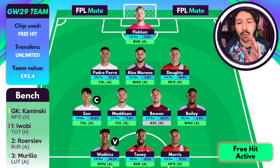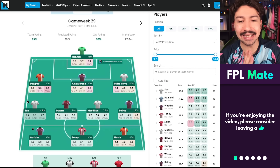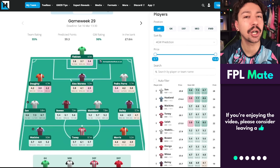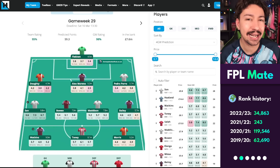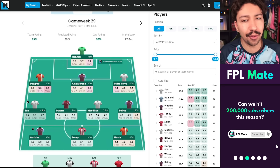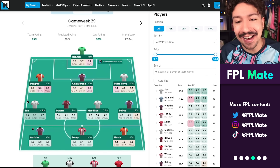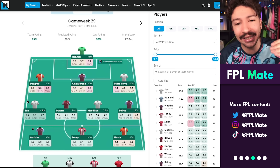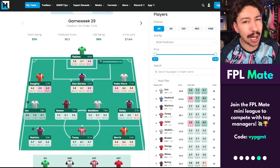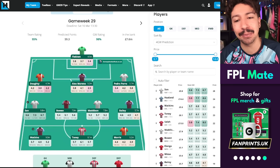I want to show the team on the Fantasy Football Hub My Team Tool to look at score predictions. I recommend checking out this tool, especially if you want to try free hit options without committing to your actual FPL team. The link is at the top of the description. The team has a game week rating of 98%, pulling numbers from underlying stats. We could possibly get to 100% if we tried hard enough, but I'm pretty happy with this team.